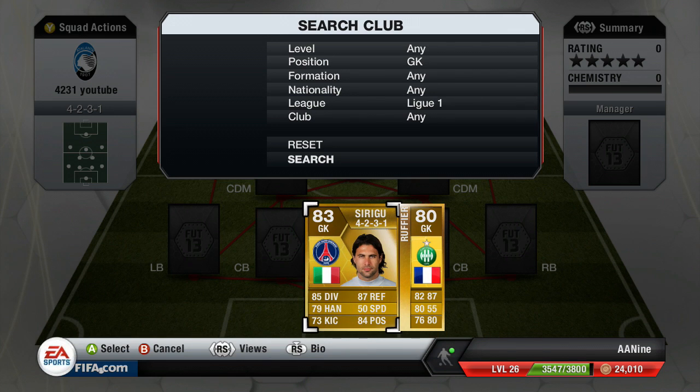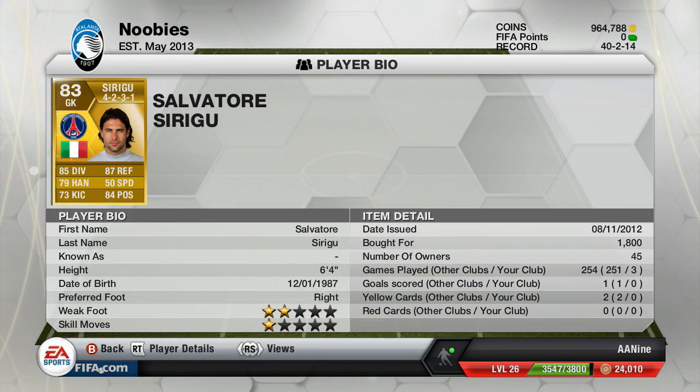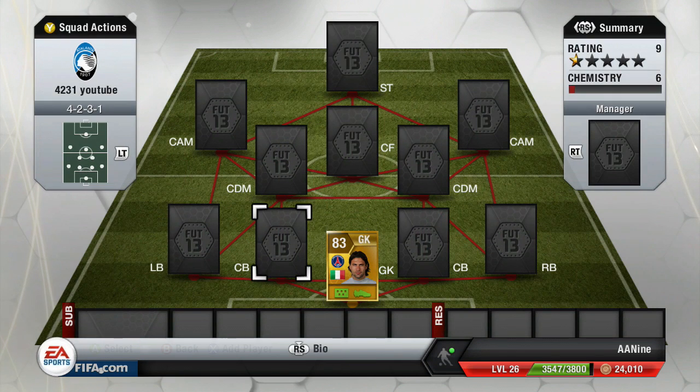We'll start off in goal. It's a 4-2-3-1 formation. The first player in is a goalkeeper — I paid 1,800 coins for him. Solid goalkeeper from Italy, plays for PSG. 85 diving, 87 reflexes — absolute great goalkeeper.